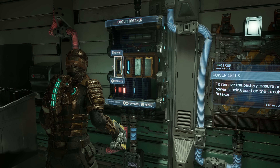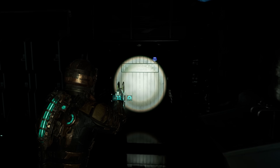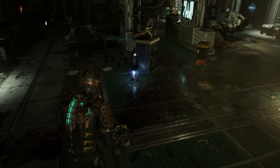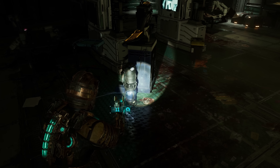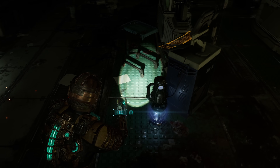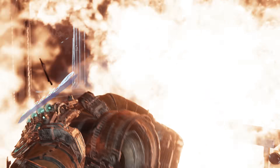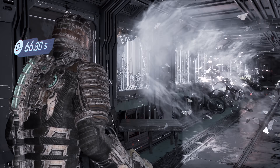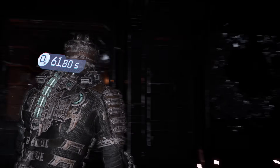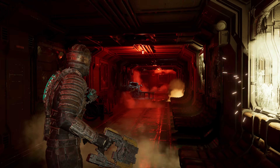Regardless of how the stasis system operates in this universe, it appears that some sort of singularity can be contained in these capsules that causes a stasis effect in its surrounding area upon disruption. When a hull breach occurs, the media area is sealed off using blast doors. This is a particularly effective automated system to prevent decompression of the entire area and could be accomplished easily enough with pressure sensors in the room.